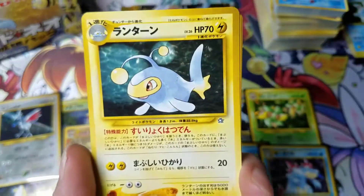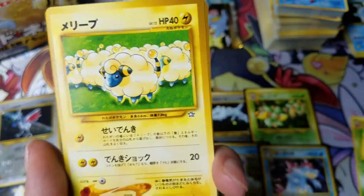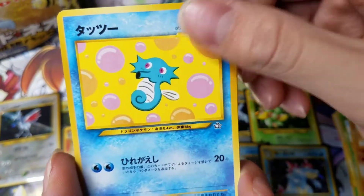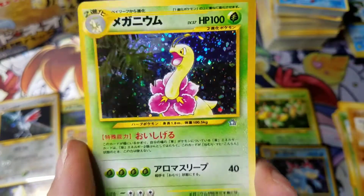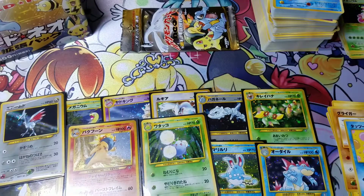Furret. Pikachu. Horsea — pretty interesting artwork, it's just like it looks like a painting. Got another Meganium. So we got two Meganiums and two Feraligatrs.